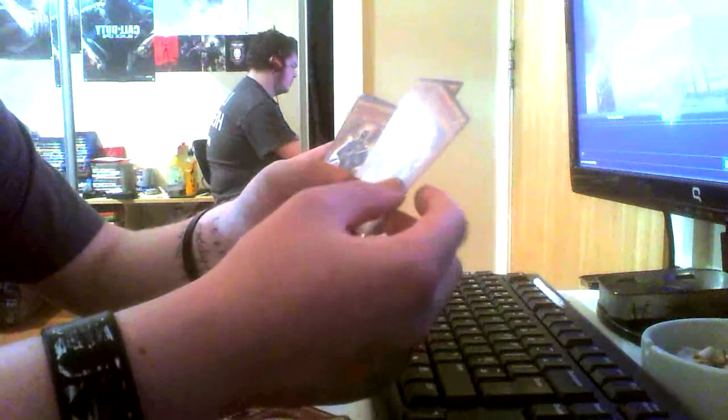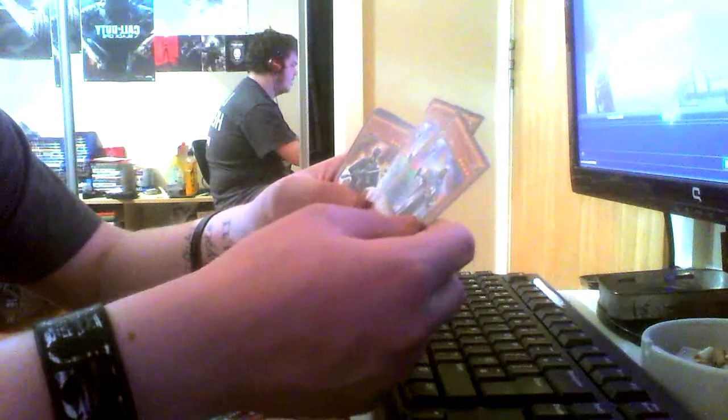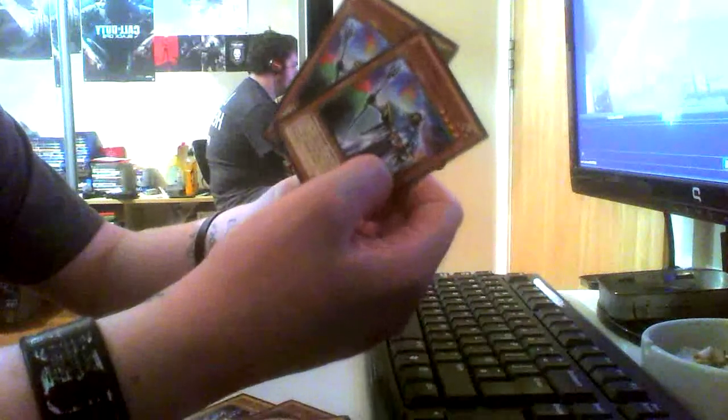We've got 2 Skilled White Magicians. Pretty much what they do is every time a spell card is activated you can place a spell counter on the card, and once you get 3 spell counters you can special summon a Buster Blader from your hand, deck, or graveyard by sacrificing the Skilled White Magician.